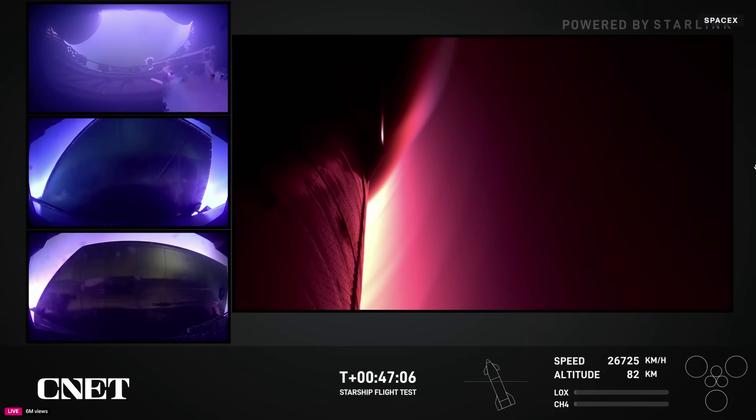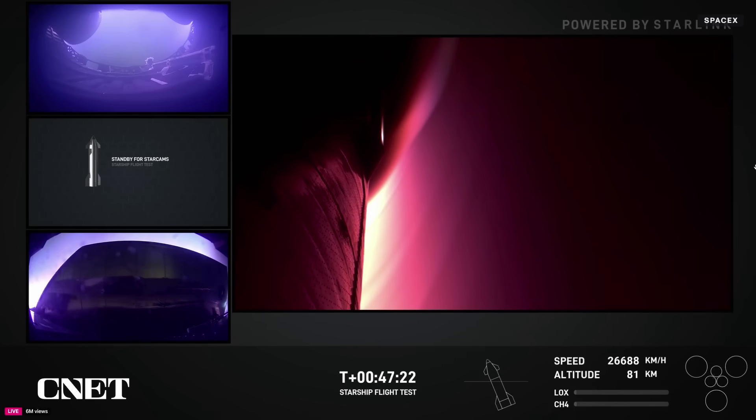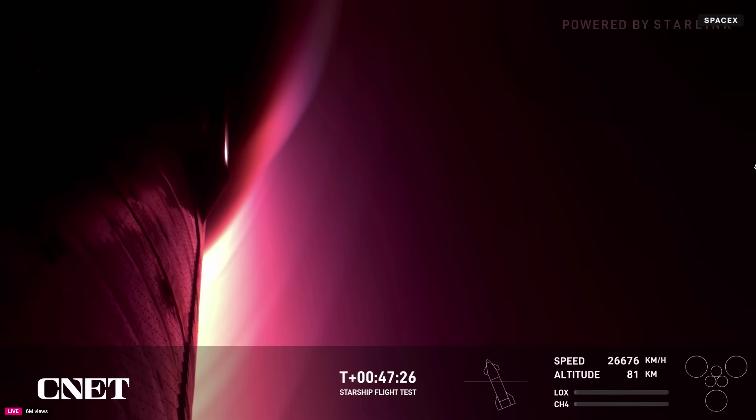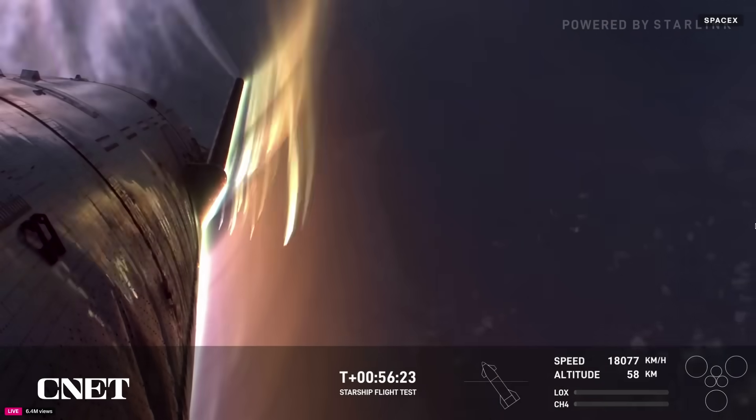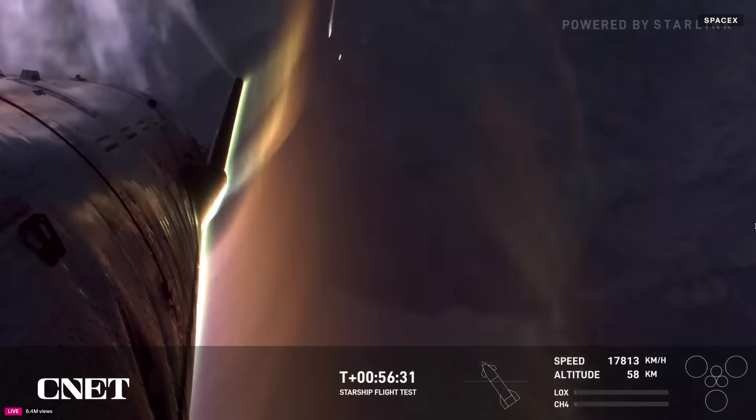The ship, as you can see, is beginning to reenter the Earth's atmosphere. One of the main goals of today's flight test is for the ship to make it through the extreme heat of reentry and to do so in a controlled manner. Reentry is typically a portion of flight where we don't have communication capability with the spacecraft because it's reentering at or around orbital velocity — roughly eight kilometers per second, or about five miles per second. At those speeds, the spacecraft is moving through the atmosphere rather quickly, resulting in friction, and that creates a plasma field around the vehicle. We're getting a very clear view of Earth in the background with the different colors of that plasma around the ship.